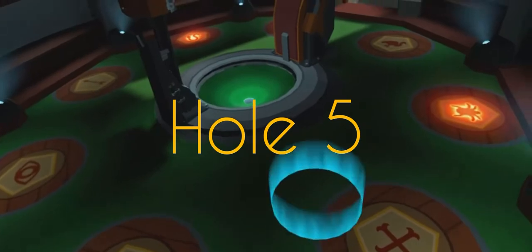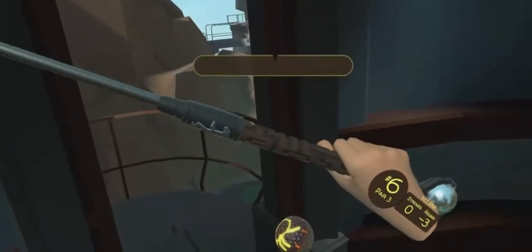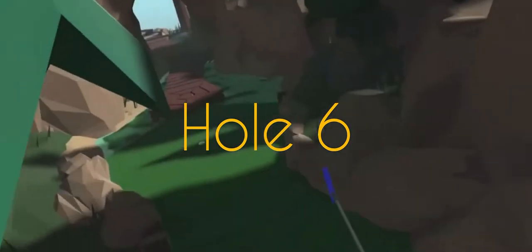Hole five: this one's actually right above your head when you come in, so just go up a little bit and turn around and you'll find it. Hole six: go all the way down, cross the bridge, and it's in a little crevice.